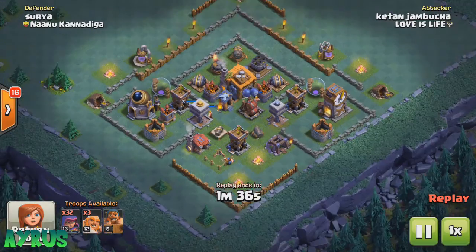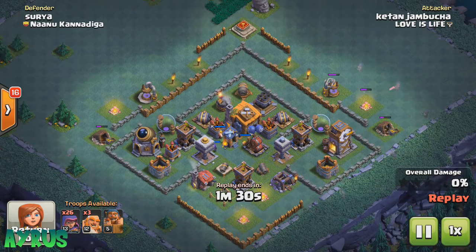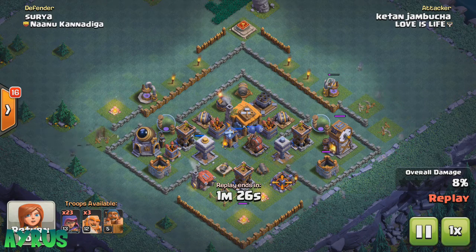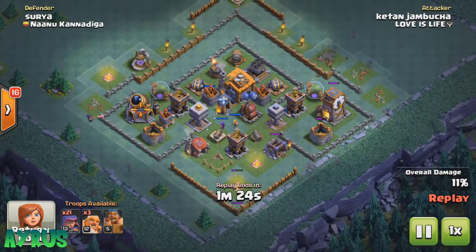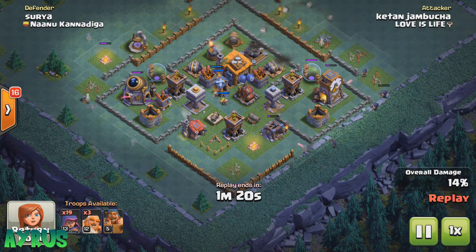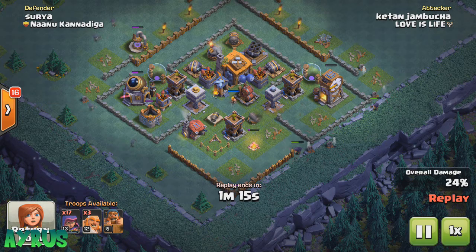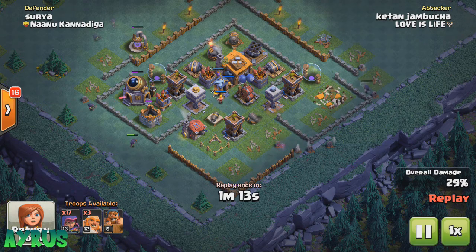Up next, Keitan Jambucha is going to attack us with archers — a giant and archer strategy pretty much. He's going to drop in the archers to clear down the outside buildings first. Level 13 archers are really good; at level 12 you get around 8 to 12 seconds on them. Then he has 3 giants.